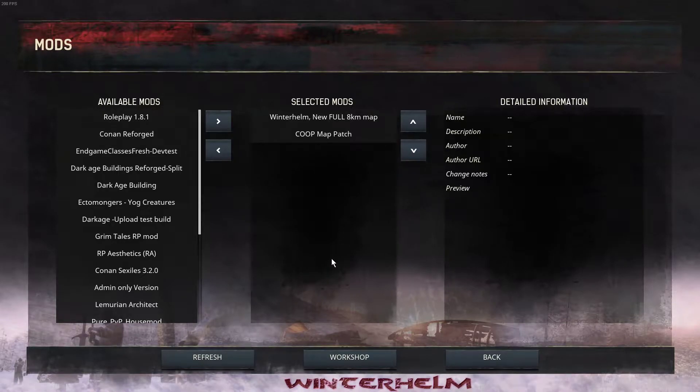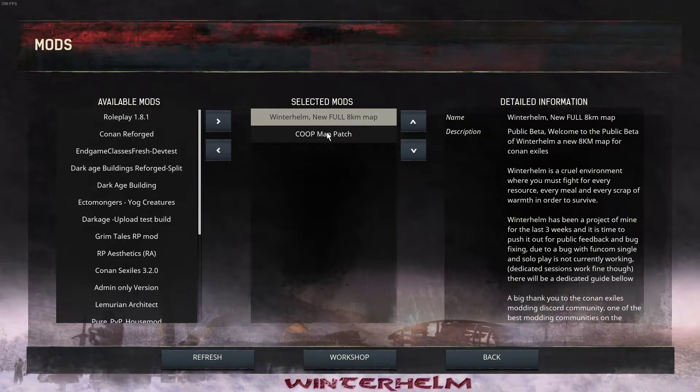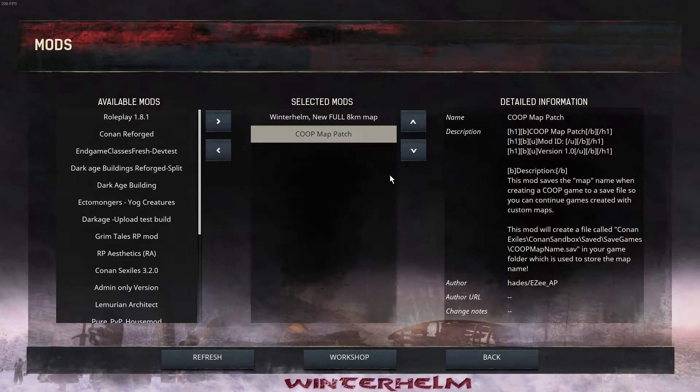Alright, this is just a quick guide to setting up the map for single-player and co-op. The two mods you'll need are the map — obviously, Winterhelm — and the co-op map patch by Hades.